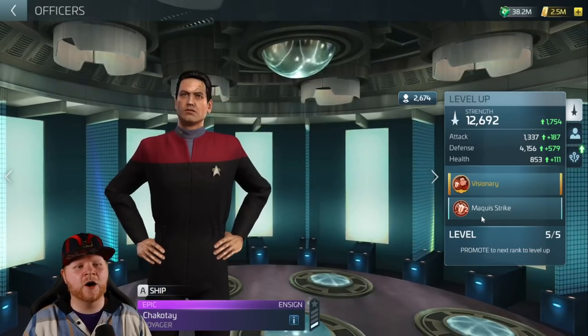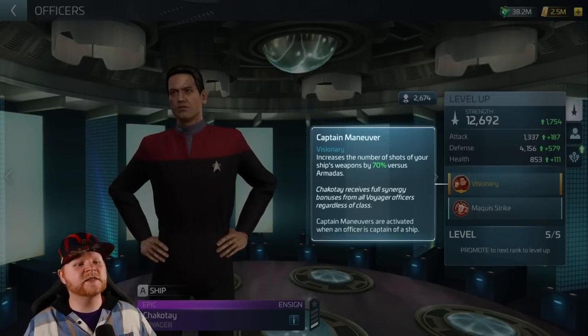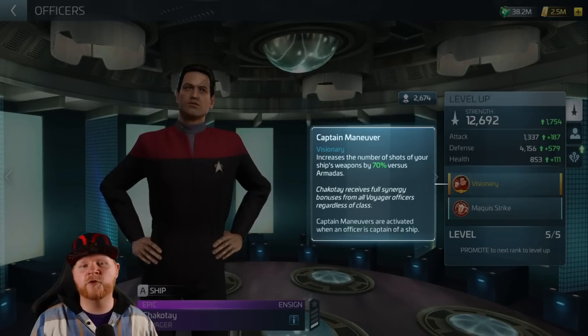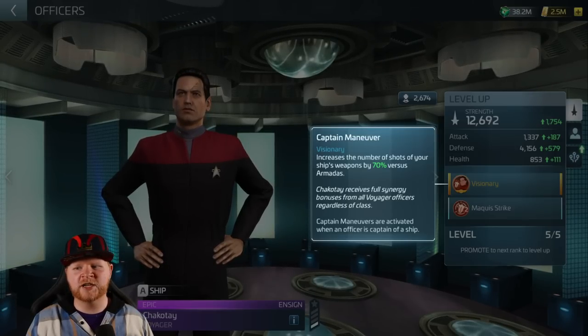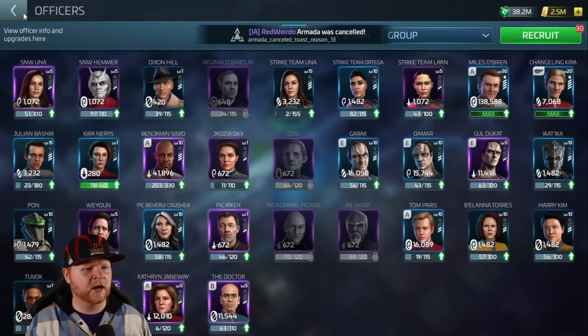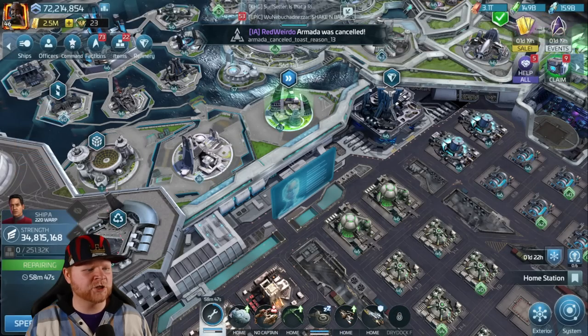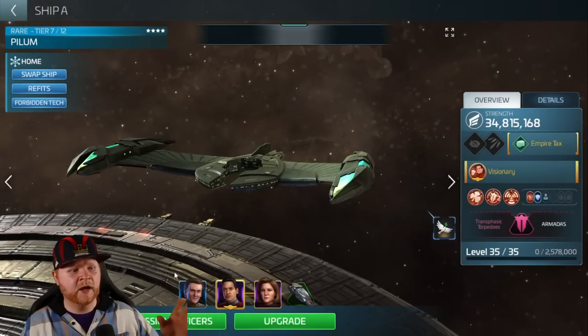Let's start with what Chakotay does and how he actually works. His captain's ability is called Visionary, and it's going to increase the number of shots of your weapons by 70%. There's some synergizations we kind of have to think about here. If I back out, you'll see that I've actually got Chakotay on a boat at the moment, just to show you a crew that we're going to look at.